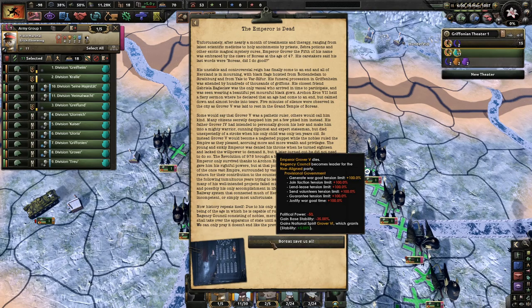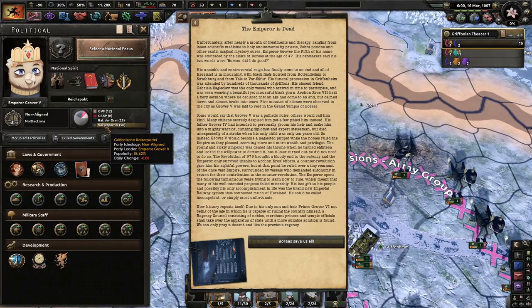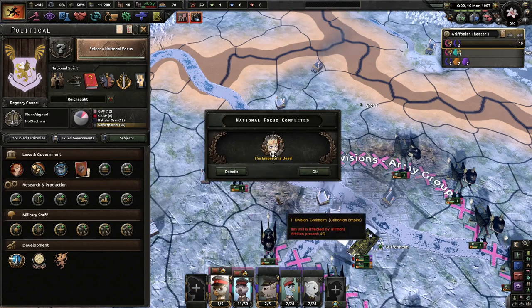Non-aligned government. We lose political power, a lot of stability. We get Grover VI. We're currently not aligned. And the emperor's now dead.